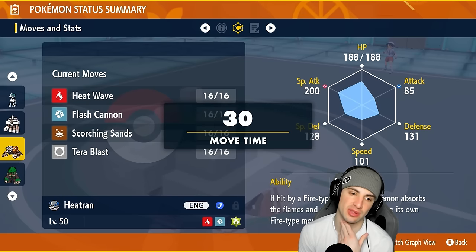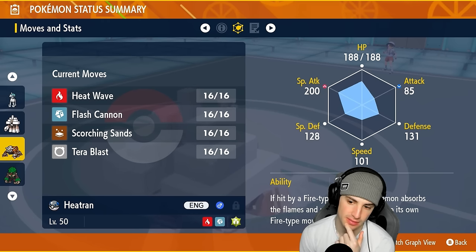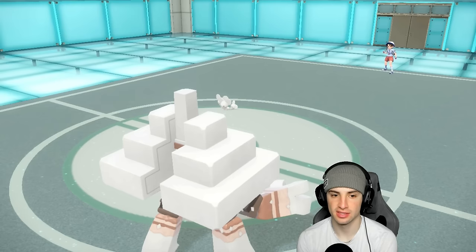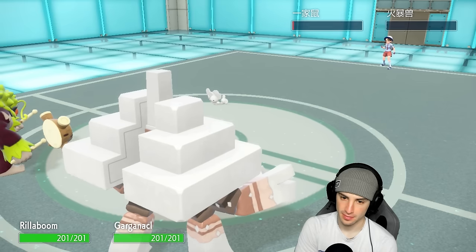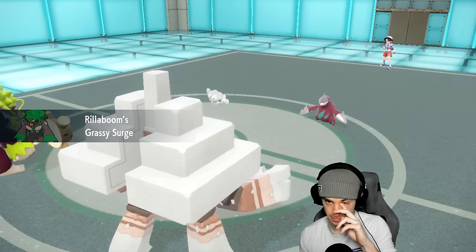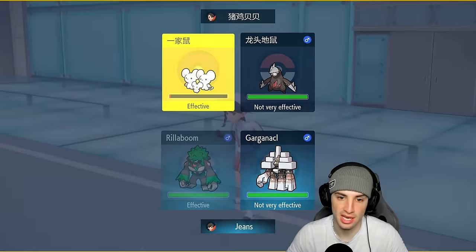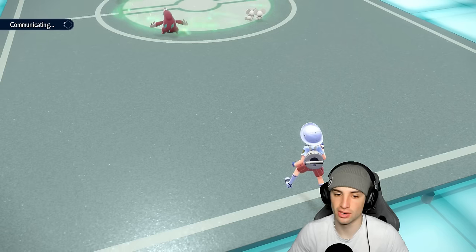I think they're gonna go into Lunala here - I'm scared of Super Fang mostly. I could go for a Fake Out into Morpeko or just Grassy Glide. We're gonna go Rillaboom and save our Heatran. Excadrill comes out on the field - I'd love to just Fake Out and get rid of Morpeko. I'm gonna Fake Out Morpeko and throw a Salt Cure onto Excadrill.